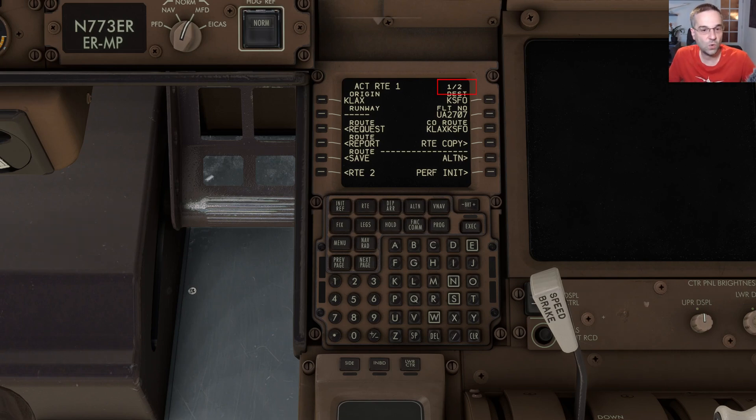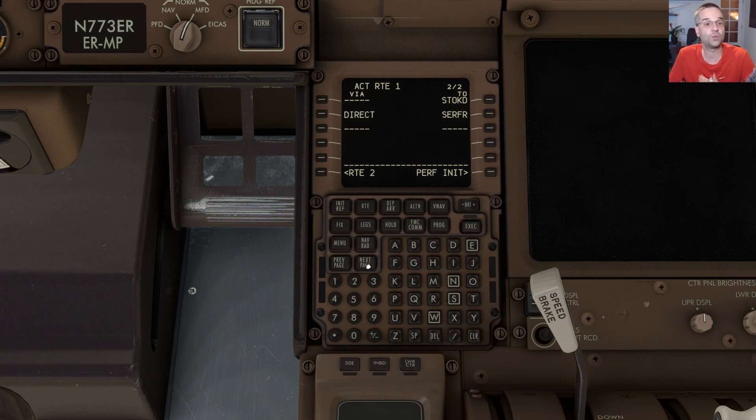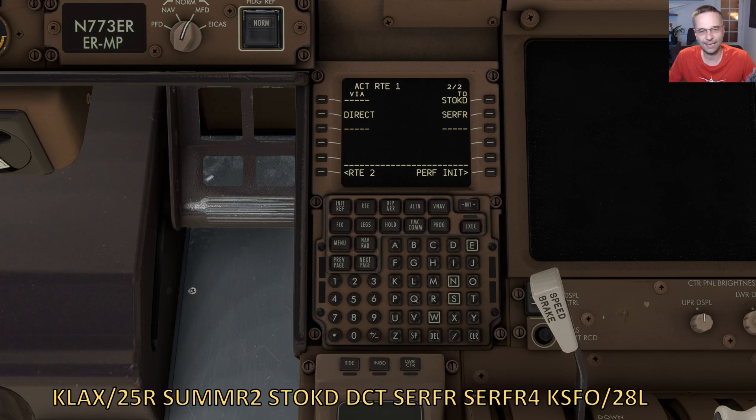Right now we're on page one of two of the route page, and if we go to the second page we can see an overview of our route. Right now we've only got our two en-route waypoints showing, so we're missing our departure and arrival procedures. Airliner routes all have the same basic layout: on either end you'll have your origin and destination with the runways you're using, plus a departure procedure, a couple of en-route waypoints, and an arrival procedure — that gets us about 90% of the way. The only detail you won't find on the route is the approach, and we'll look at how to pick that in just a bit.